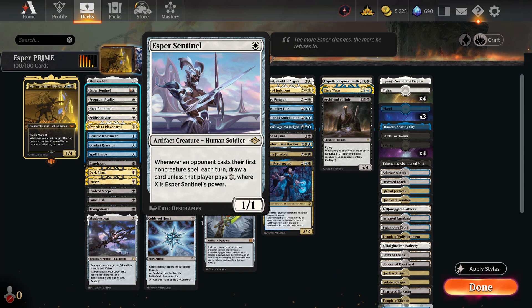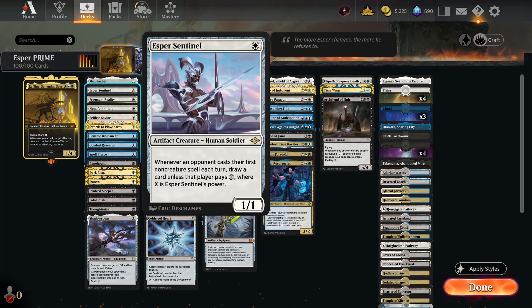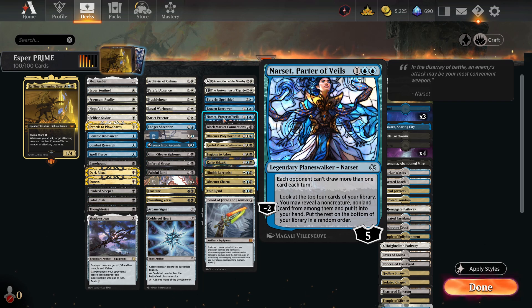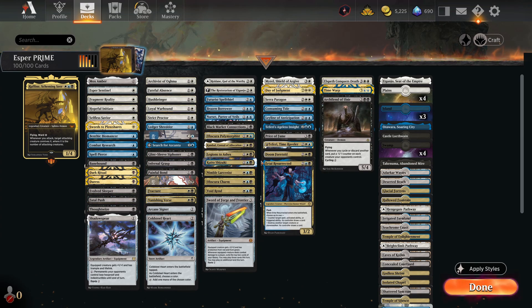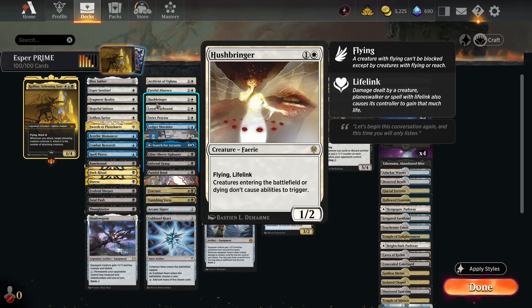The deck has a lot of taxation effects. If you're not ready for a long deck tech, move on to the gameplay — this is going to be more intensive. What I'll do from now on: if I ever go back and revisit a deck the tech will be longer. The deck has a pseudo-taxation style effect — you want to slow down everything your opponent does. Esper Sentinel does that, Nashi stops them drawing two cards in one turn, Ledger Shredder lets you draw additional cards whenever someone casts a second spell, and you've got Hushbringer to stop things like Atraxa.